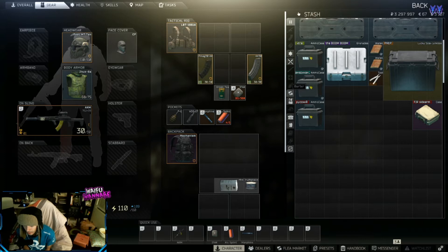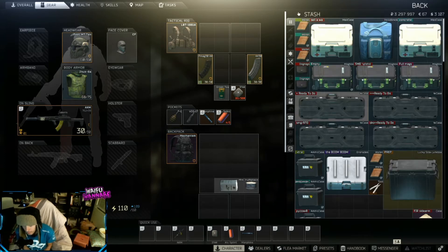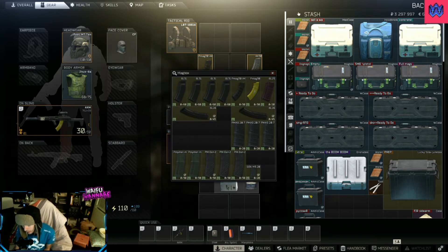So basically we're at our stash. At the very top, how I organize my stash — usually at the beginning of the wipe or towards mid. Since we're now at kind of mid-wipe, it's probably still early for a lot of people, but what I want to focus on is the three main ammo boxes here.